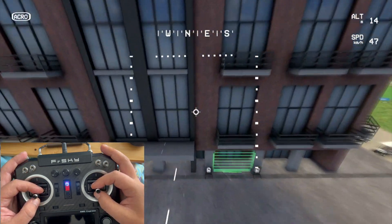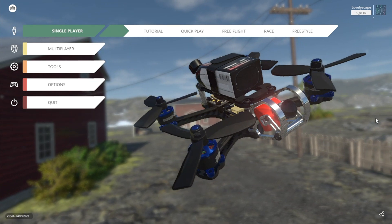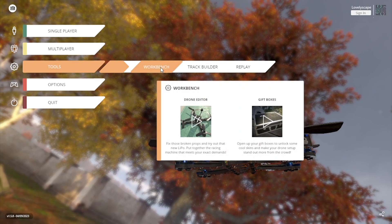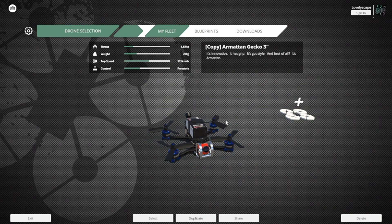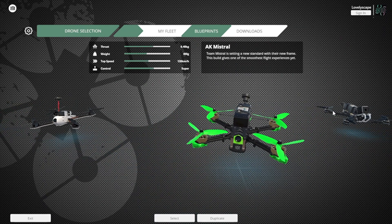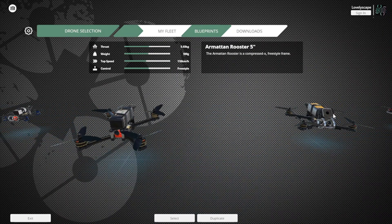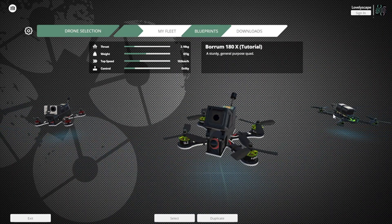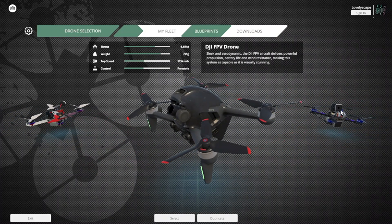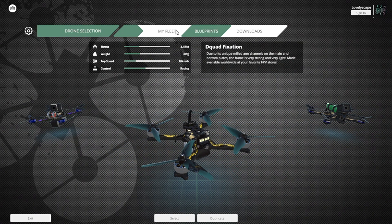The moment you enter the game, you meet a simple interface with quite a few options. You will find your workbench — the place where you can find all the drones, pick one and customize it to your liking. Not only the design of the drone, but you can change motors, cameras, batteries, frames, propellers and so much more. Interestingly enough, the drone will respond differently to the new gear. This could be an entire video on its own — editing a drone in the Liftoff workbench.